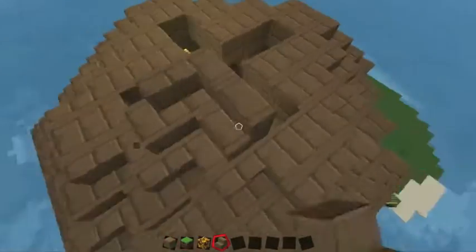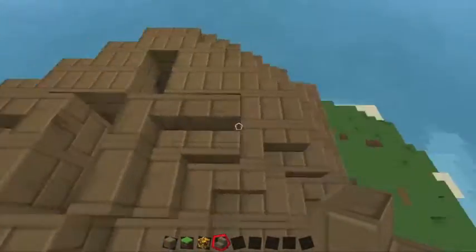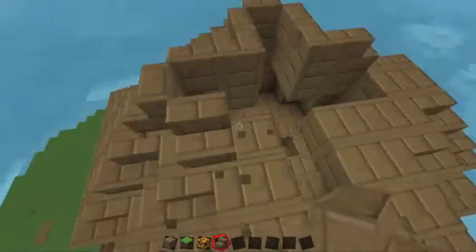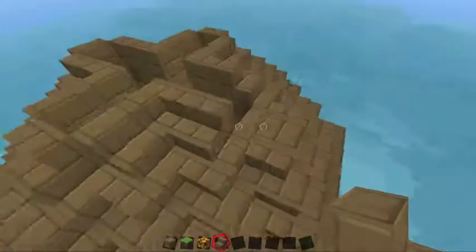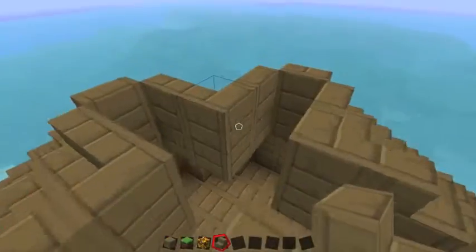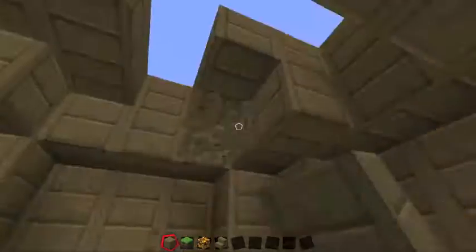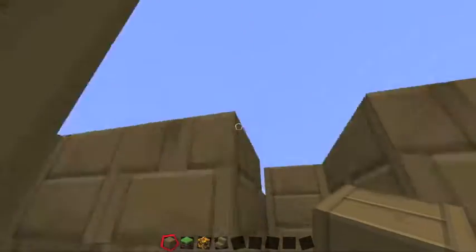I can pop the stairs onto the floor base block, going around the final couple. Some of these aren't connecting as you can see — but look at that, look at that nice slope at the top of the tower.